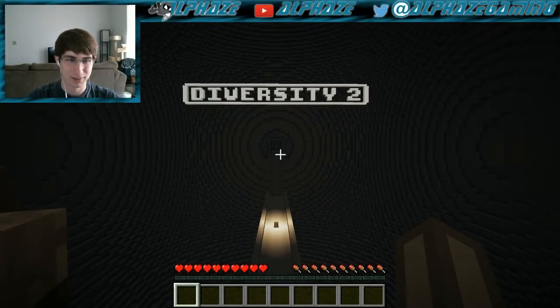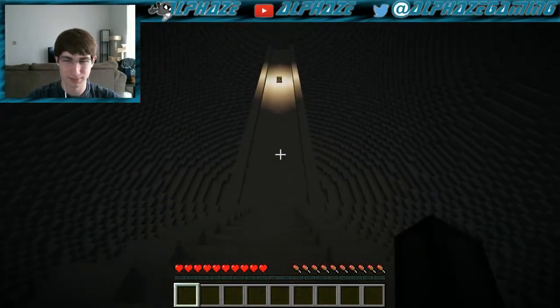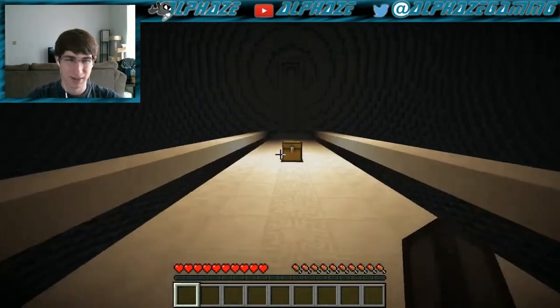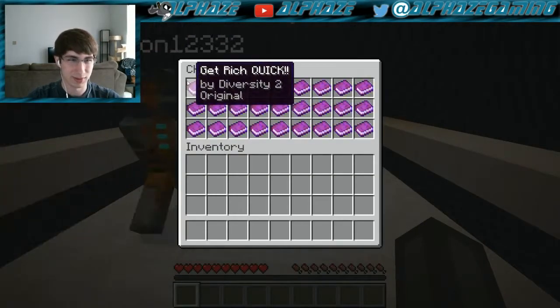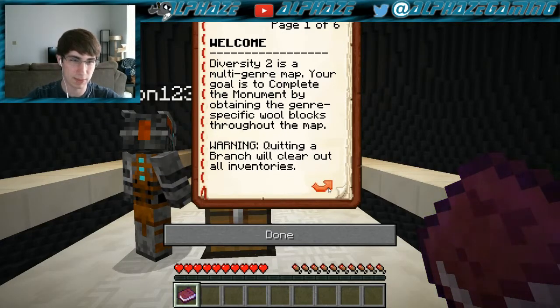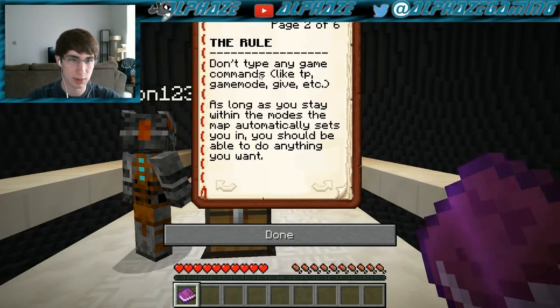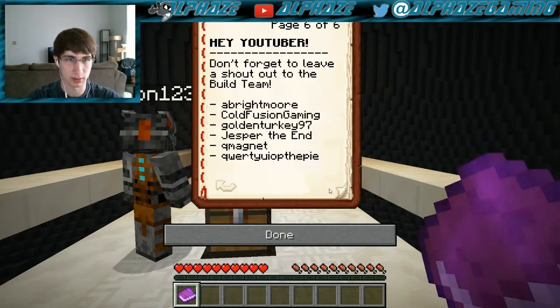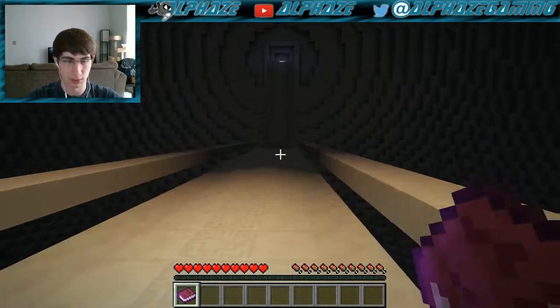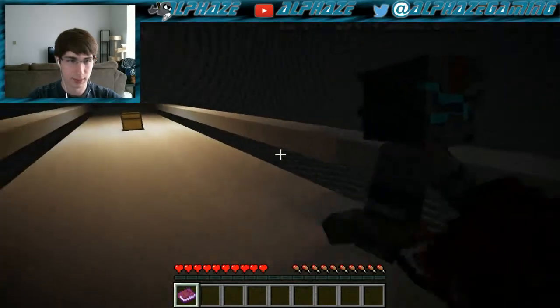Diversity 2 — shall we head on? This is interesting, lots of books. Welcome: Diversity 2 is a multi-genre map. Your goal is to complete the monument by obtaining the genre-specific wool boxes throughout the map. Warning: quitting a branch will clear all inventories. Don't type any game commands like TP, gamemode, or give. As long as you stay within the modes, the map automatically sets you.